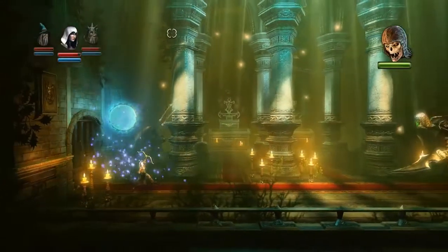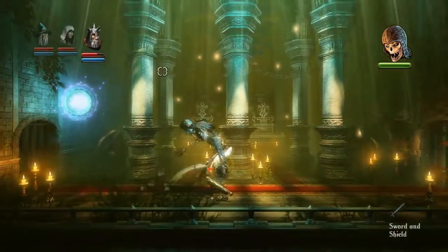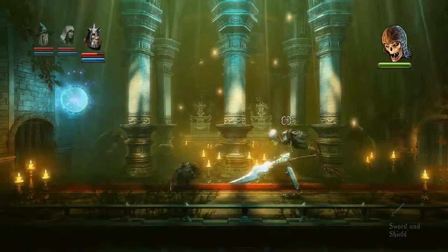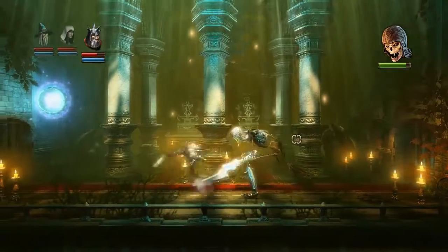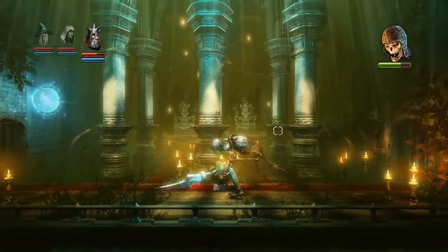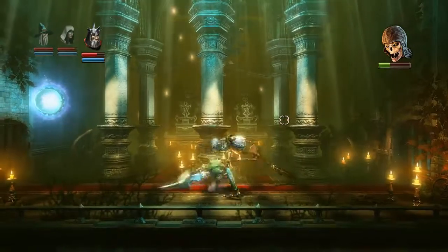We've got a big battle here. So I'm going to use the knight and just block his attacks. Now you can't damage this guy unless you hit him in the face. So I need to block the attack, and when he bends down I'm going to hit him in the face. There we go.